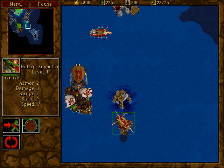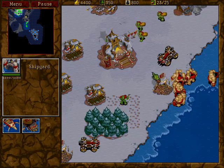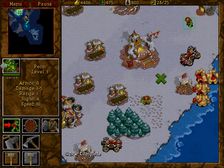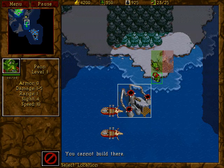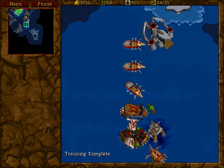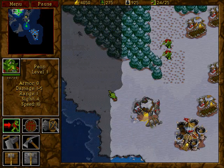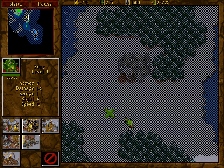I need this guy to stay here, just because if they attack with any kind of sea ships, I'm really hosed. We're going to need some more farms though. He's right here, so we can bring a tower — no, we can't. Alright, there's oil. We're going to need to make a lumber mill like right now actually.